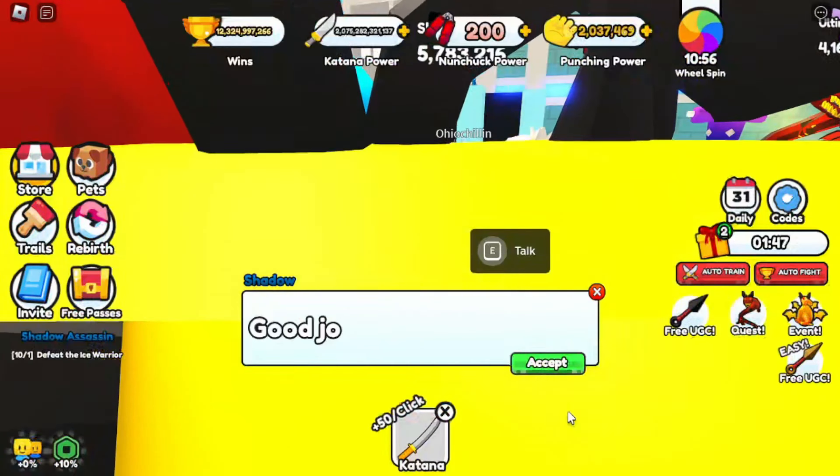Next is the Fire Sensei. Fire Sensei location is in Area 3. You must defeat him to claim this UGC item. But I'm still not enough power, so we just go to see what the item looks like.